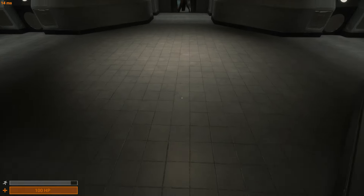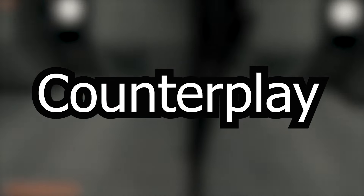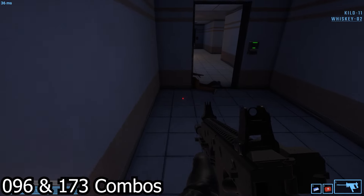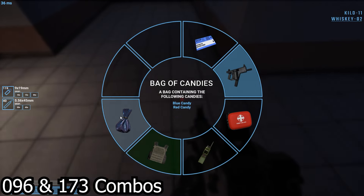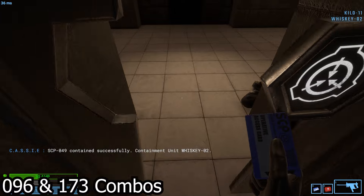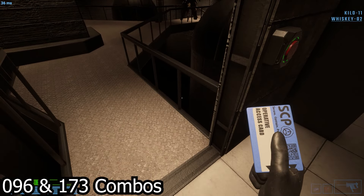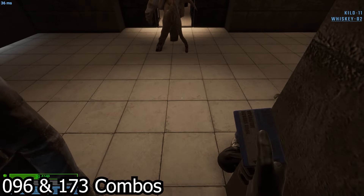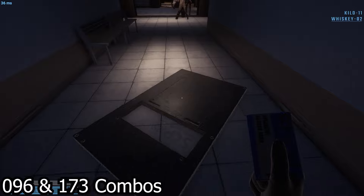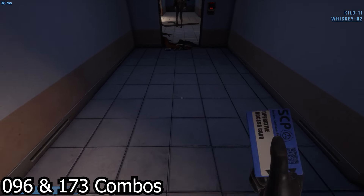With juking out of the way, let's talk about what you may expect when dealing with 173 in the second section: counterplay. Let's look at combos you may typically see. The first one is 096. Although dealing with both at the same time may seem like a nightmare, we can make it manageable by finding a way to look at 173 but not look at 096 and enrage him. We must understand how to angle our camera correctly. The most important rule: only look at 096 or 173's legs. As long as you keep this rule, you should be able to move around freely.